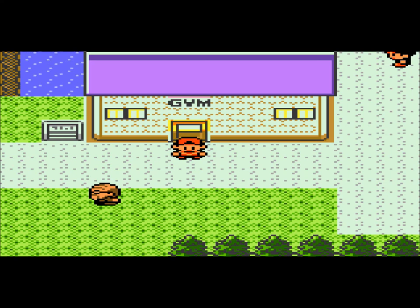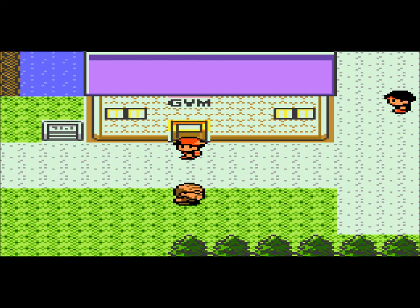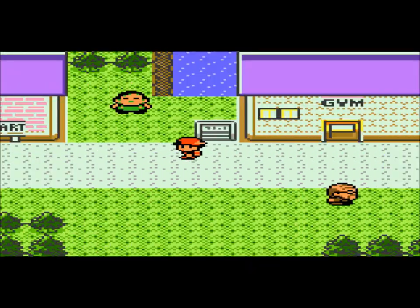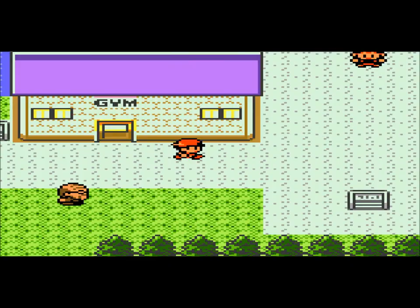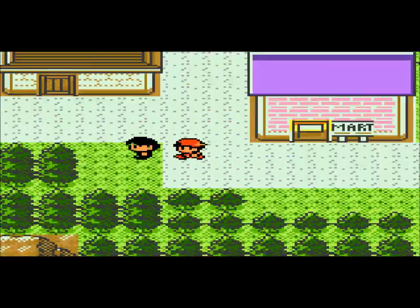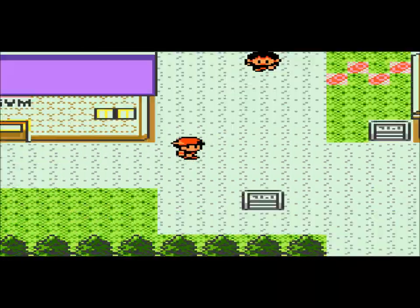I have a lot to do in this part, so let's just get started. I'm going to run back and forth and speed things up, because I really need to hatch this egg that I got in the last part. And then once you hatch the egg, if you go back to Professor Elm's lab, he will give you something that I really, really want. If I keep speeding like this, the egg will hatch in no time.